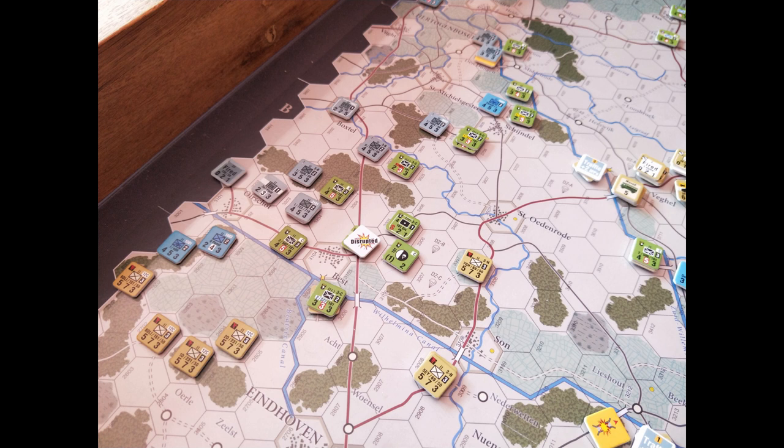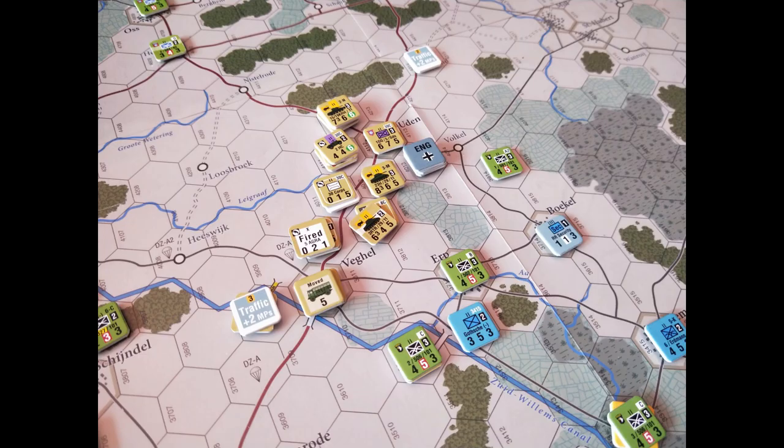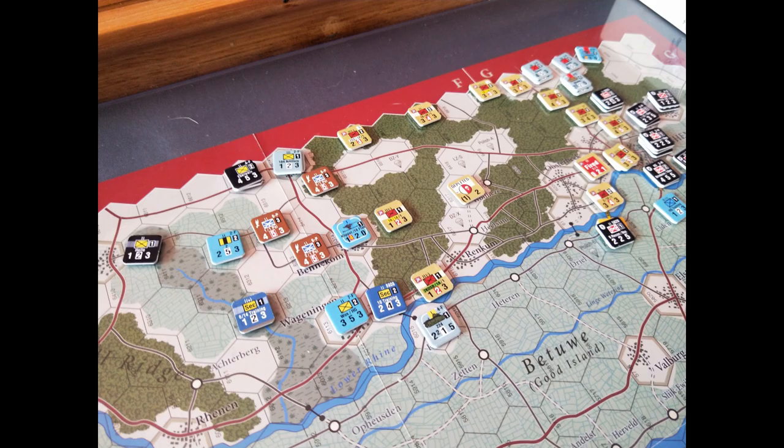By the 19th of September, whilst all this fighting is happening, 30 Corps are really advancing quite quickly. They cross the Best railway bridge — a slight diversion to the west — then drive through Veghel with a bit of opposition there, along the highway to Uden. The Poles begin to drop and there's a decent perimeter around that drop zone northwest of Arnhem, though still very little offensive action taking place.